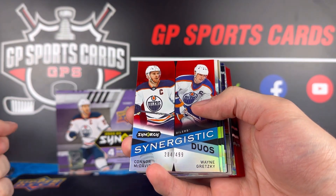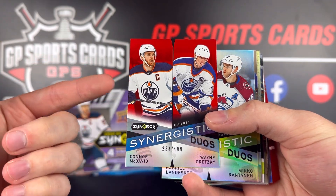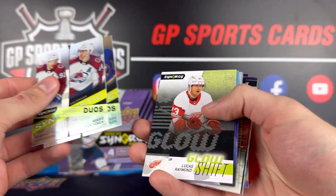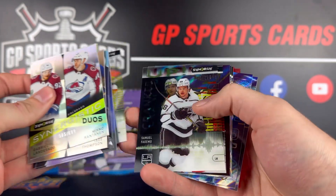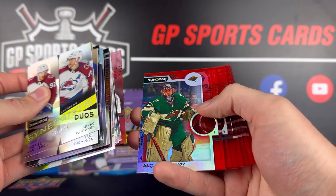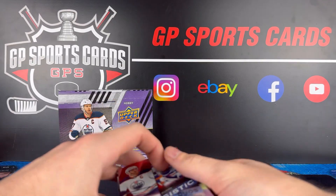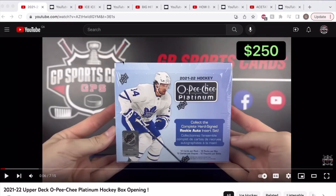If you're going into this product without the secondary market in mind, it is a very enjoyable product. You got the Connor McDavid and Wayne Gretzky duo as the highlight of the box — what an awesome card. We also got a few other numbered cards, duo cards, the glow Lucas Raymond, and more numbered cards. It does seem to be a pretty repetitive product, but you are going to see those top name players. Great product to get started in the hobby. If you're opening any of this product, I wish you the best of luck. Keep in mind that if you're not getting an autograph, chances of pulling a monster card are pretty slim.